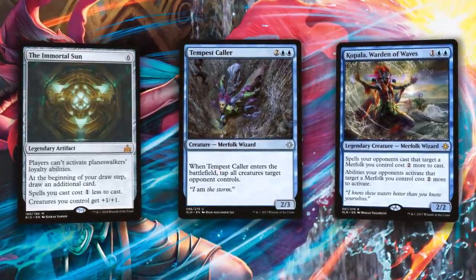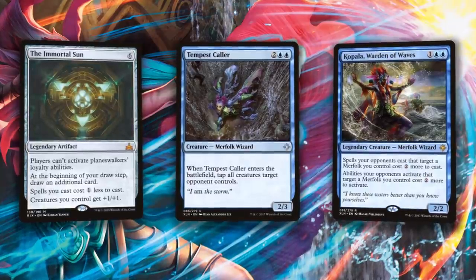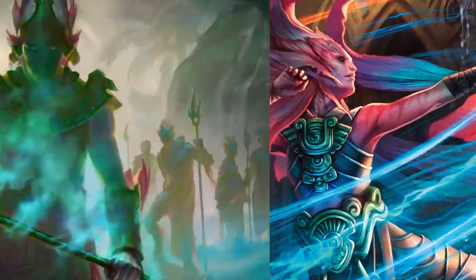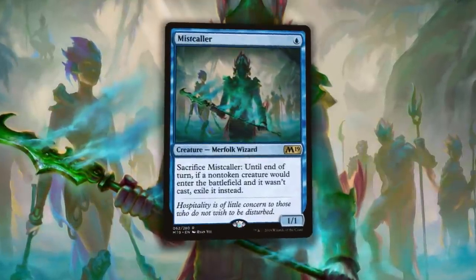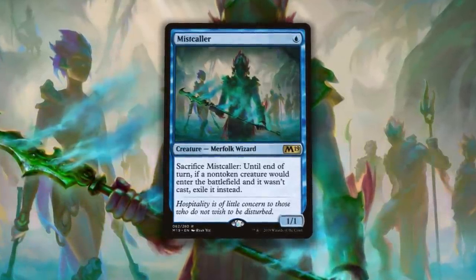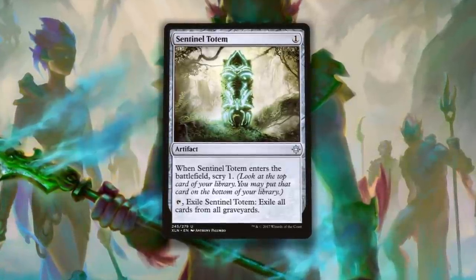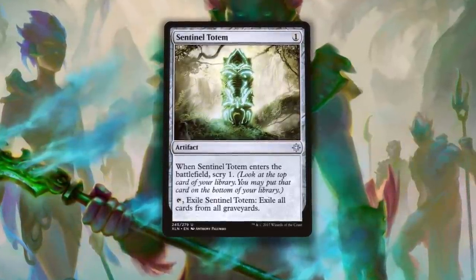Tempest Caller is a great board breaker and worth additional sideboard slots. Against control decks or any deck running targeted removal, Kopala is a huge bomb against those strategies — effectively taxing them into oblivion to cast any removal, winning you the game by setting your opponent back turns at a time. And when they finally can target something, you have Dive Down, Spell Pierce, and Negate coming in from the sideboard. For Arclight Phoenix decks, Mist Caller is so good — it takes their primary win condition right out from under them. Sentinel Totem covers any kind of graveyard nonsense like self-mill and undergrowth. With all of these cards you should be prepared for a plethora of strategies.